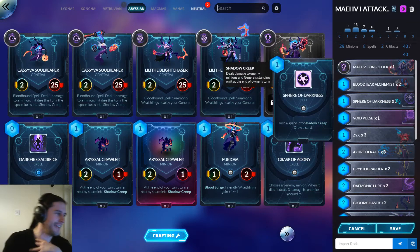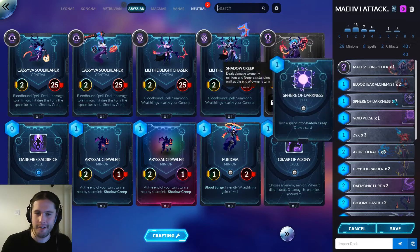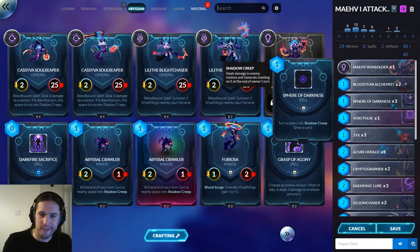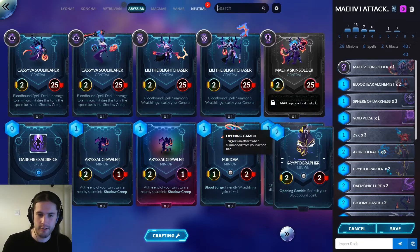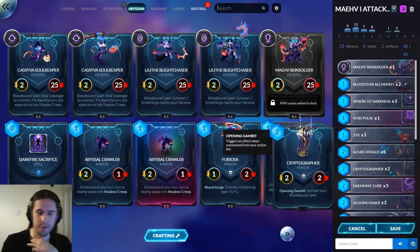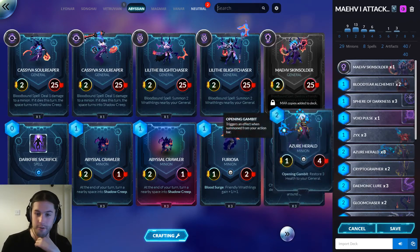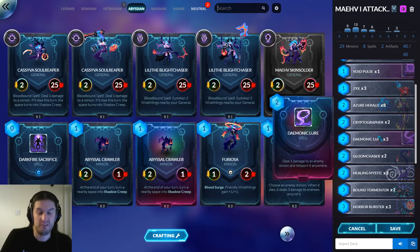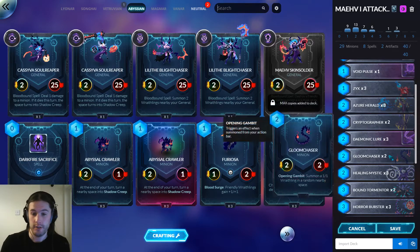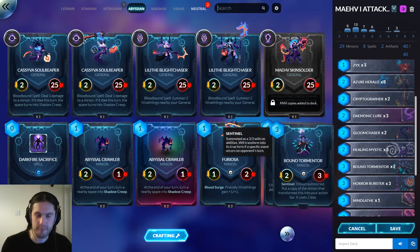Love that egg-one deck name — I've been trying to make sure I get as many puns in as possible, although 'omelette' isn't really a pun. Avoid Pulse because I needed more healing. Six is great with this deck. The dream opening is turn one Cryptographer, six blood, blood spell going second. I think I should probably be running a third Crypto to maximize that. Three Heralds and three Healing Mystics because Maev damages herself a lot. Three Lore because it's just an efficient removal spell.